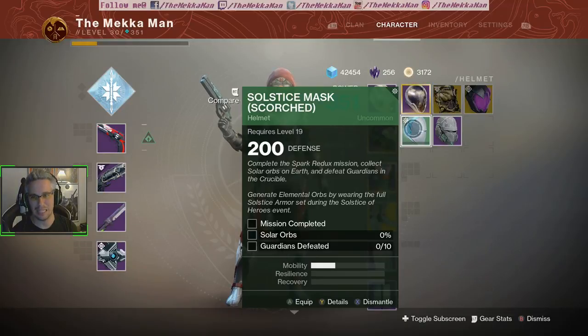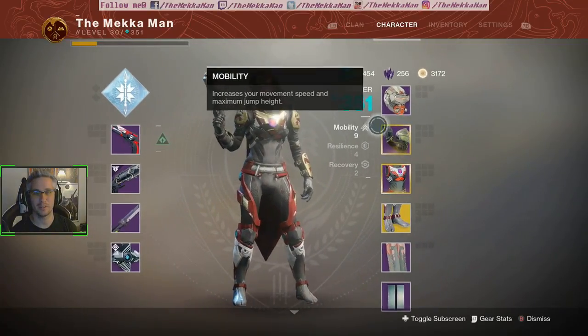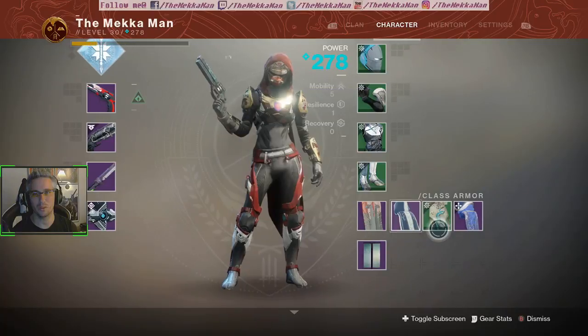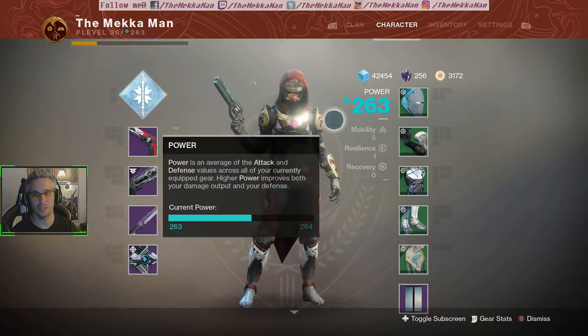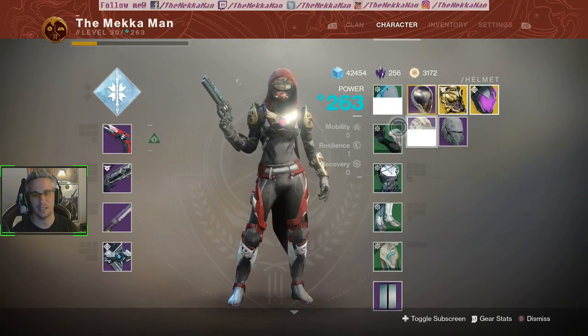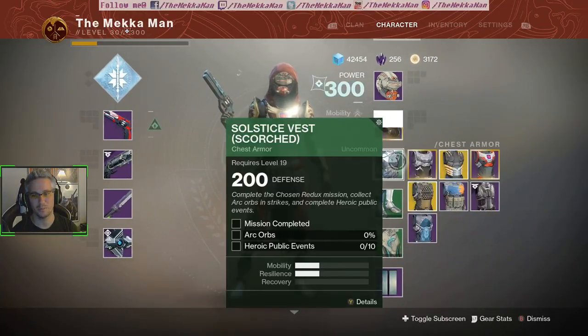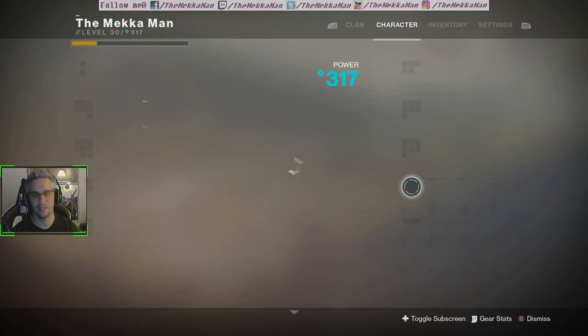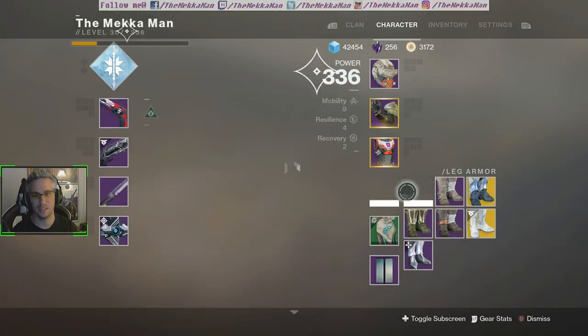For this one there's PvP involved. This helmet right here actually dictates generating elemental orbs by wearing the full Solstice armor during the Solstice of Heroes event, so you have to have all three pieces. I'm at 351 power — I'll hop into this real quick to show you — I just dropped down pretty much close to a hundred because they're all level 200 items, so that's like an ouchy effect.